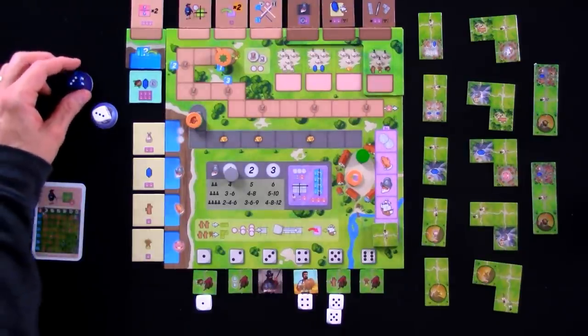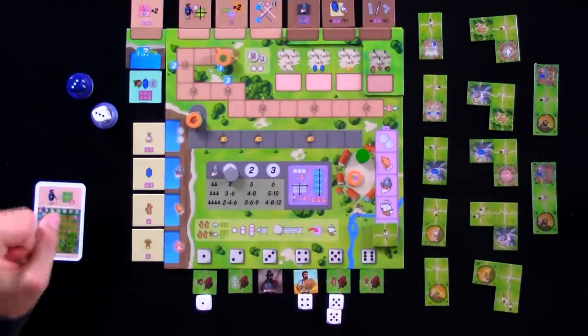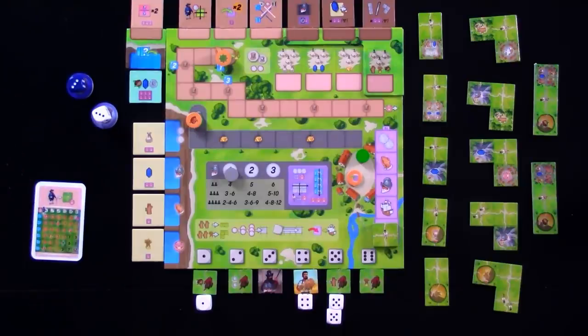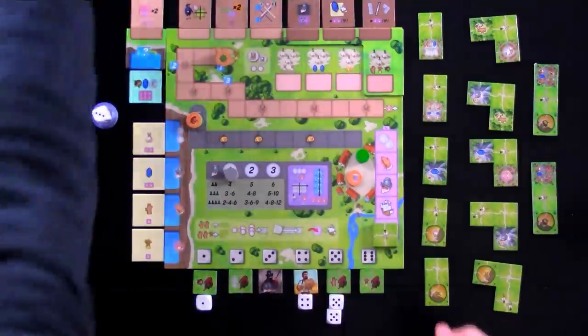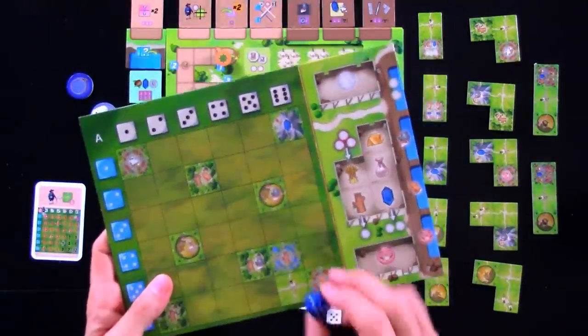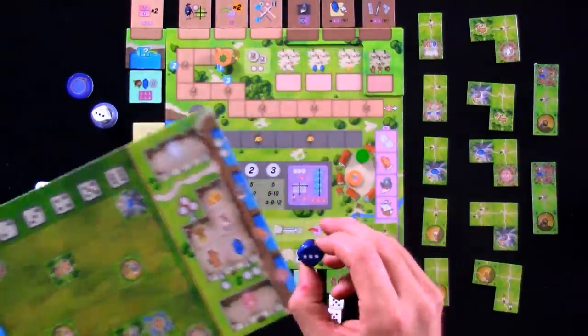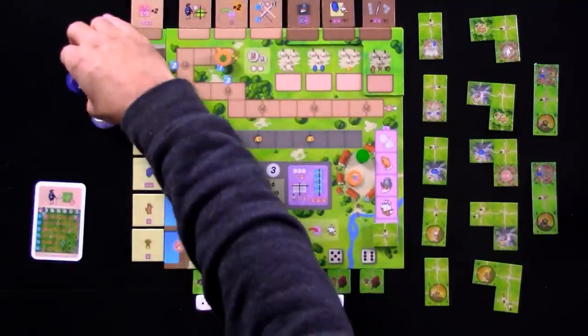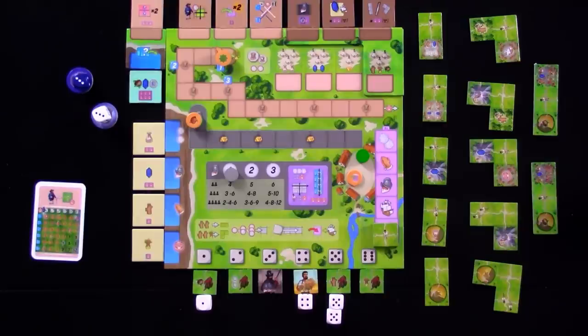So you've got to time it right. Try to grab these when you think your opponent's board isn't really going to benefit from it very much, or if you're desperate, just grab it before they do. Although, if they grab it, you don't mind, because you get to use it without the downside — it doesn't block up your board. On the flip side, if somebody else takes one of these and you get to copy them, you do not get to modify the die like they do. You just get stuck with whatever it was. So the ambassadors are a really interesting element to up the interaction of the game.